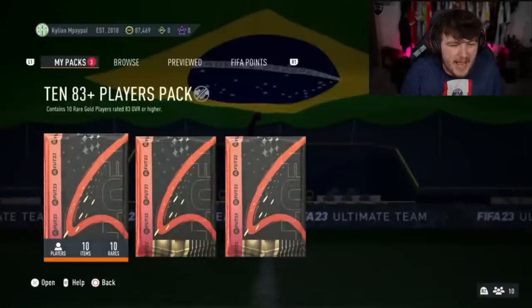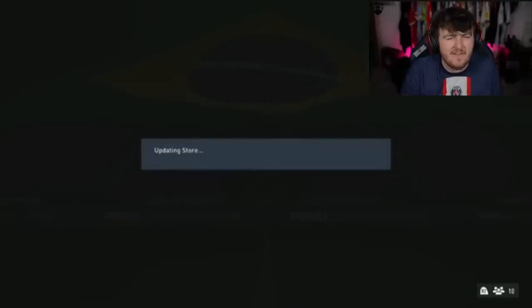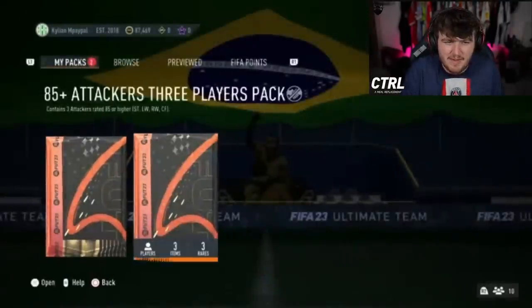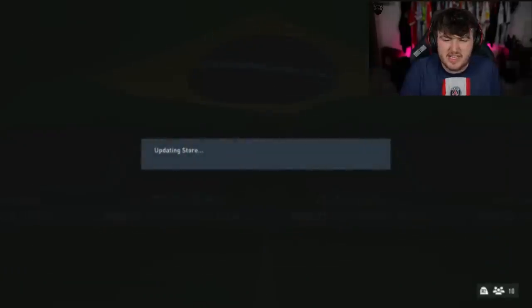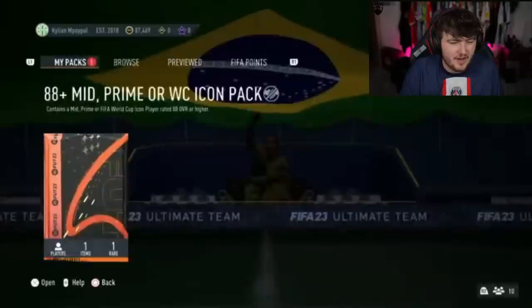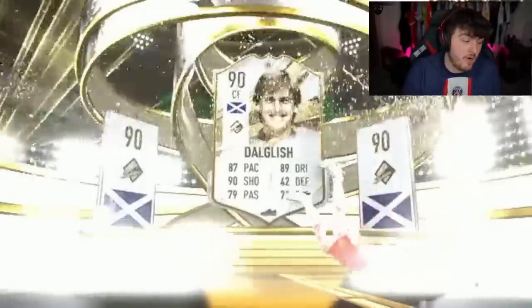Finn is back on his main account — Killian and PayPal is the club name. He's got the exact same setup: 10x 83 plus, 85 times 3 and the icon pack. The 83 plus gives Hobendisch. His 85 times 3 was Inform Rakitic, Salah and Vardy previously — imagine getting the same players three times. This time it's Heung-min Son, 89 — not bad, but Son has kind of fallen off this season. Maybe years of carrying Spurs with Harry Kane. Icon pack next — it's going to be a mid or prime. Dal Glees prime, mid. 90-rated Dal Glees — that is solid, we'll take that.